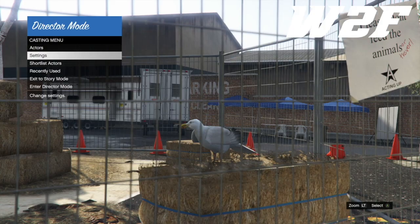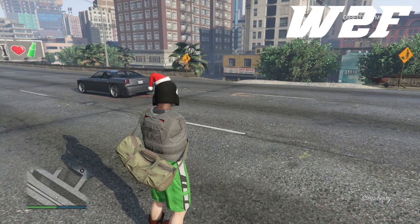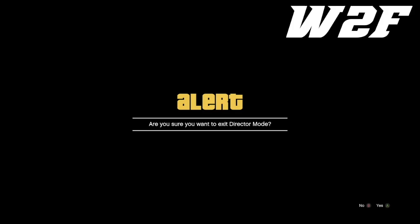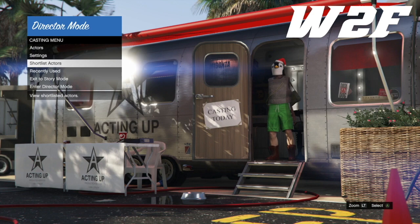From there, go to the outfit that you want — the green duffel bag is the one I want, so I clicked on that outfit. Now go back to story mode: flick back over to your story mode character and accept the alert. Load back into story mode. Just to make sure this is going to work, go back to director mode one more time and simply enter director mode.